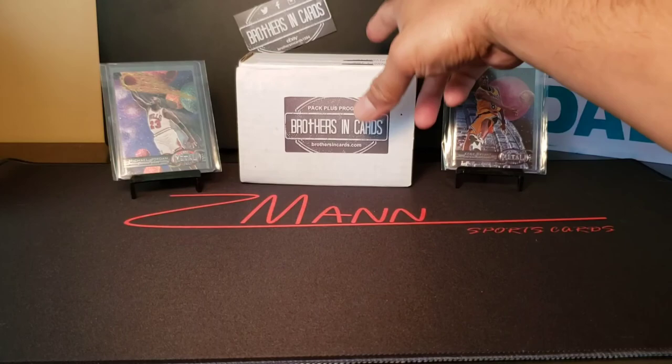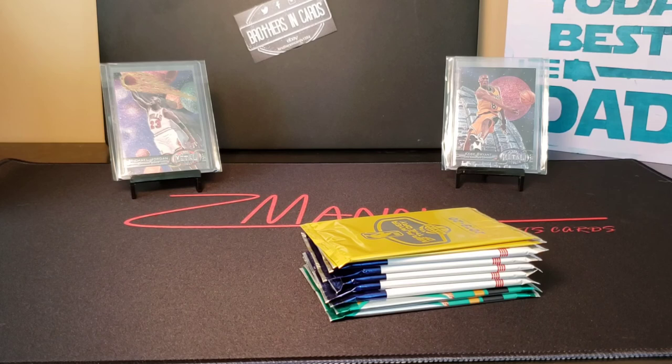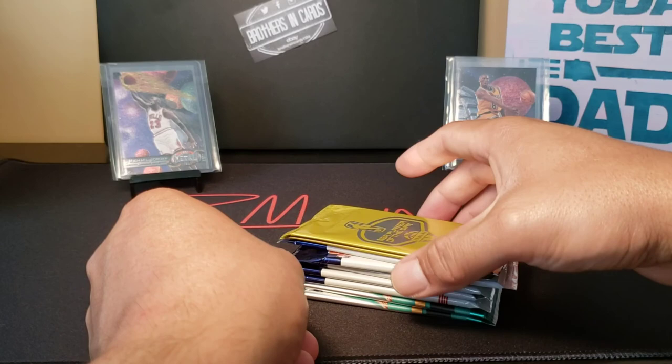So we got the gold box here. We are going to be opening up some basketball. With Brothers in Cards, when you get their packs, everything is absolutely randomized. The one thing is if you do buy the gold box, you are guaranteed one specific pack of cards. For the month of May, you are guaranteed to get a pack of Chinese New Year's Revolution. Among the randomization, you have a chance of getting all the other packs, whether it may be Optic Retail, Prism Retail, Prism Hobby, or whatever they have in the lineup.